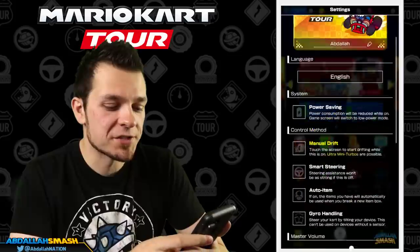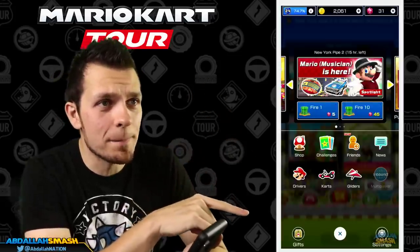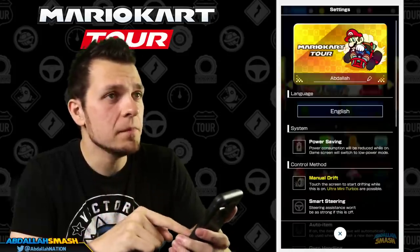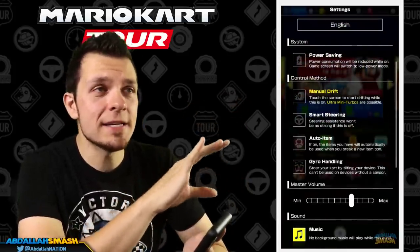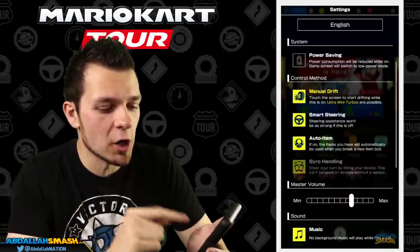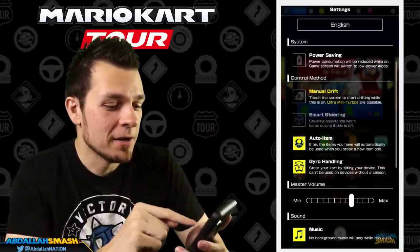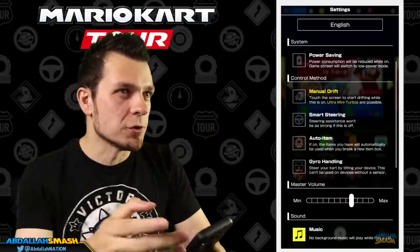So as you guys can see, we're over here in the settings part of the menu. Once you're at the main screen, in the bottom right corner there's the settings button. Click on that and you can see it says 'control method' right over here. There are four things you can toggle: manual drift, smart steering, auto item, and gyro.